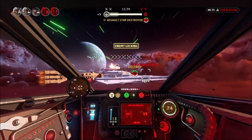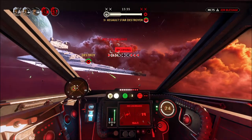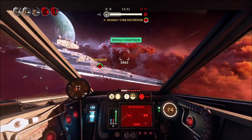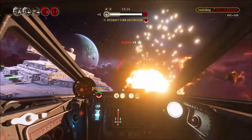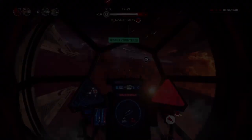Number 4, dodge missiles by either turning at the last second or, more dramatically, boosting and then drifting at the last second by pressing space and then the shift button while your speed boost is maximized. Also, use your R button for countermeasures to get away from missiles and other homing attacks by your enemy.